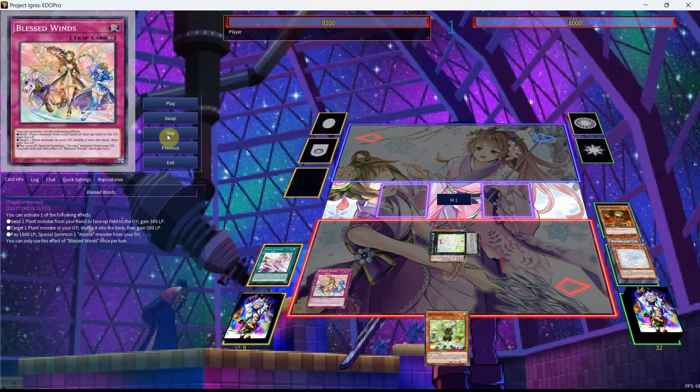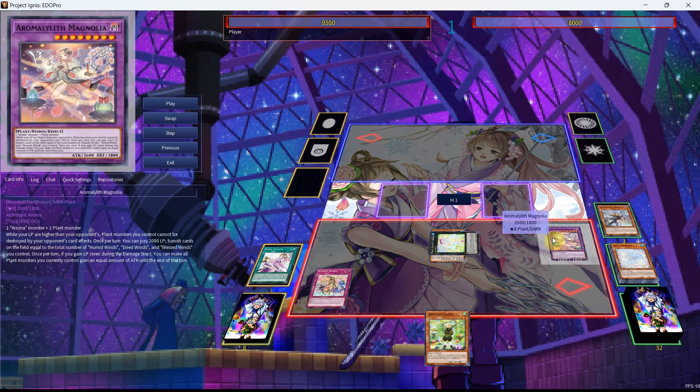Use the effect of Strenna which will get back the Laurel to hand, and from here we can then use the effect of Blend which will bring out our new fusion monster — this is Aromalilis Magnolia. It's a fusion monster, 2600 attack, 1800 defense, also a plant. It reads: one Aroma monster plus one plant monster. While your life points are higher than your opponent's, plant monsters you control cannot be destroyed by your opponent's card effects. Once per turn, you can pay 2000 life points as a cost to banish cards on the field equal to the total number of Humid Winds, Dried Winds, and Blessed Winds you control. Once per turn, if you gain life points even during the damage step, you can make all plant monsters you currently control gain an equal amount of attack until end of turn. This can have multi-purpose use as a board ender where you're able to protect your stuff, or you can even use it as an extender.